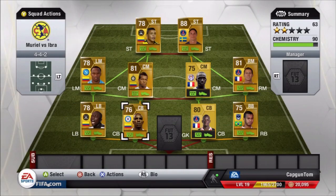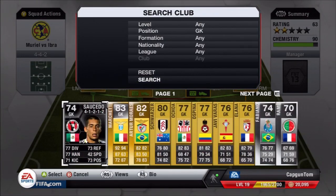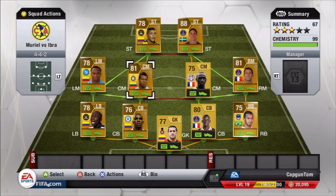All we needed to do to get full chemistry on everyone was get a goalkeeper that links with both players. I thought I'd have to shuffle the back around, probably putting a French League 1 right back in to get Sarko chemistry and then use a Mexican league goalkeeper. But I actually came across the only Colombian keeper on the game who also plays in League 1 - that's Ospina, who plays for OGC Nice - so he gets links with both of them and the whole team is on nine chemistry.